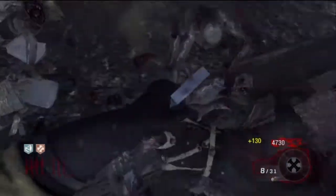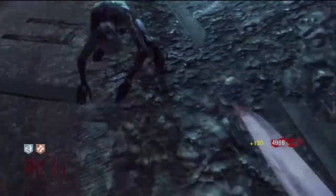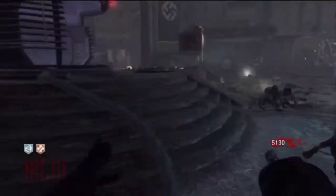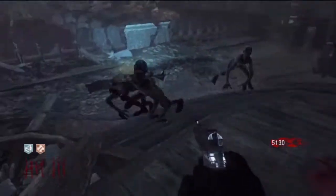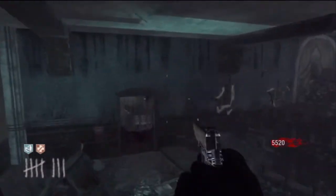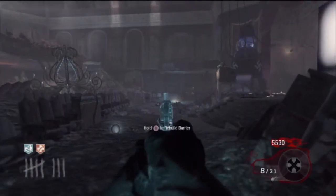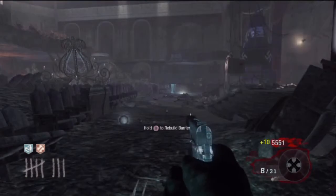If you have a single walker and double points, what you want to do is shoot him in the knees. Because the knees take less damage, he'll survive longer with every bullet you put in him, allowing you to put more bullets in and get more points with the double points. So always use the weaker weapon when double points is active.